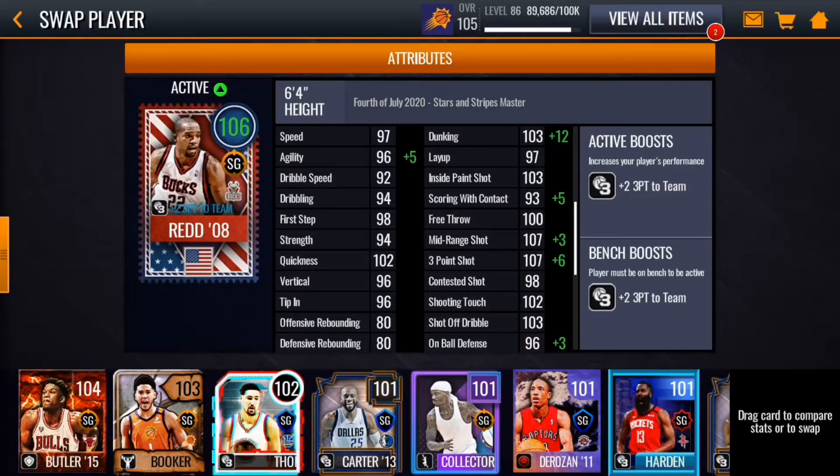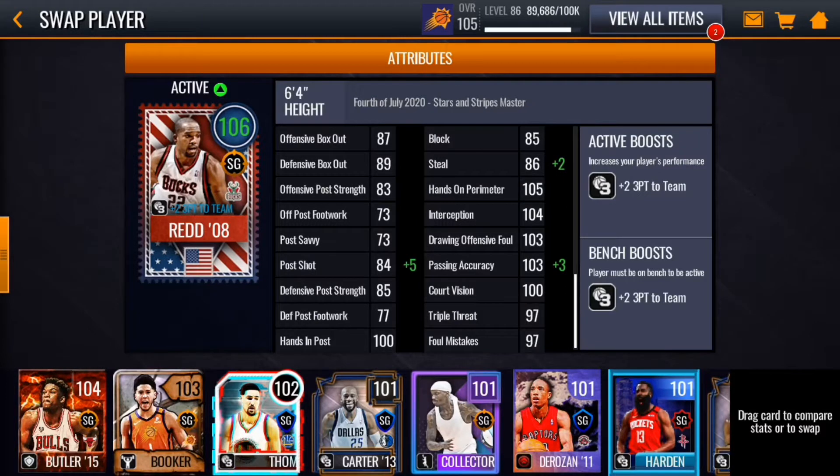He has insane shooting stats — look at that. He originally has a 107 3-pointer, but I do have the plus 6 boost. 107 mid-range, 103 dunk. Look at all those stats — he also gives plus 2 3-point shot to the team. And looking down at the right, he has a few hundreds as well. So let's get right into the showdown match.